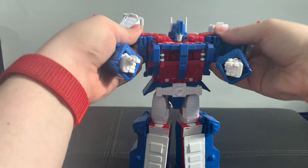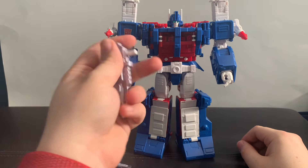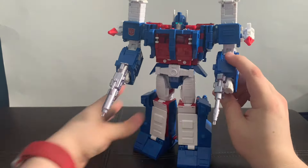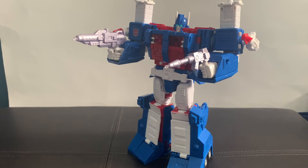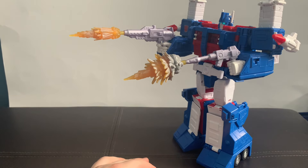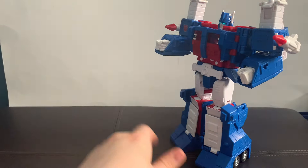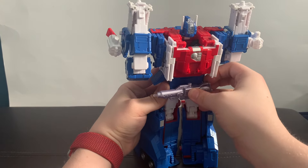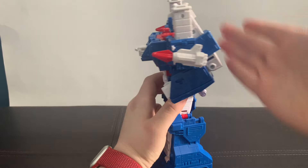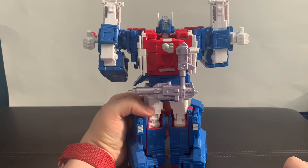Let's go over the other two accessories: one of his guns and another gun, so he can be dual wielding if he wants to. You can also use the blast effects on the ends to make it look like he's firing. These do have storage points on him — the big one goes on the butt skirt here using the little tab vent on the side, and the smaller one goes right here. Nice little storage tabbage ports. And also, a clean back that replicates the back detail from the animation model — honestly really cool.